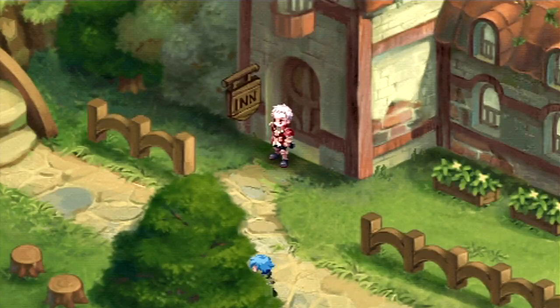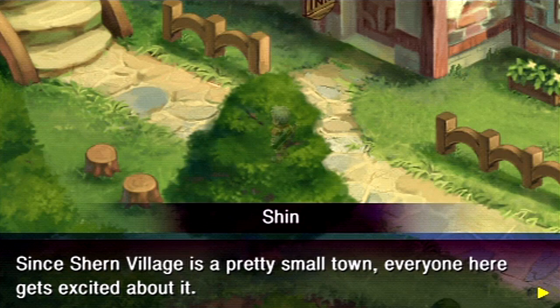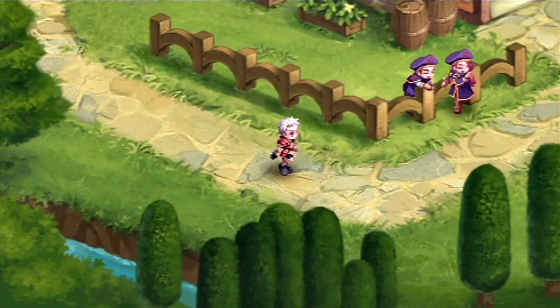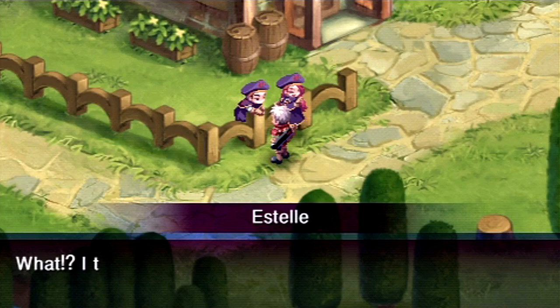One thing I like about this game is that if you're behind an object, your character has like a little silhouette, or rather the objects become translucent so you can see where you are. I like that. Unfortunately, this does not apply to enemies, but oh well. So let's look around and dawdle before going to our graduation.